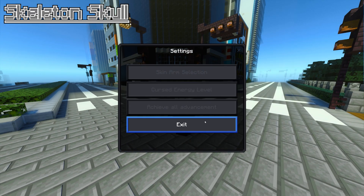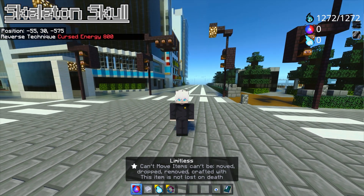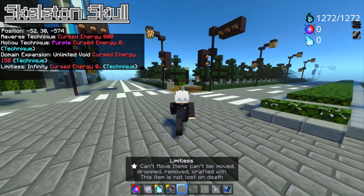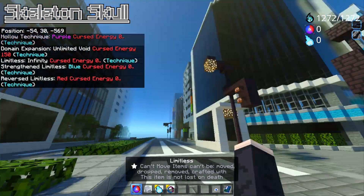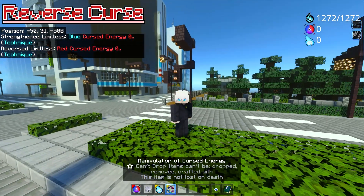The last setting is Achieve All Advancement, which is simple — you basically unlock every single achievement inside the game so you can use every single move. In default, most moves are not unlocked; you have to level up to use them, especially the Red Cursed Energy, because you need to learn the reversed manipulation of cursed energy.